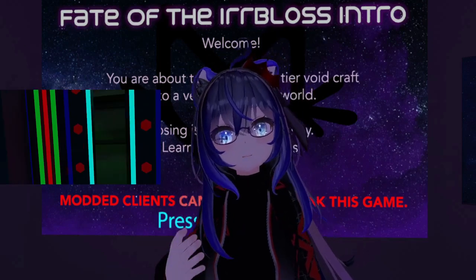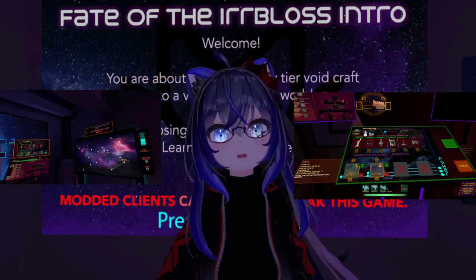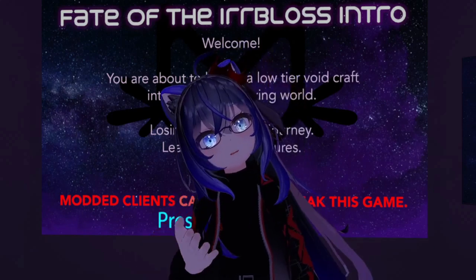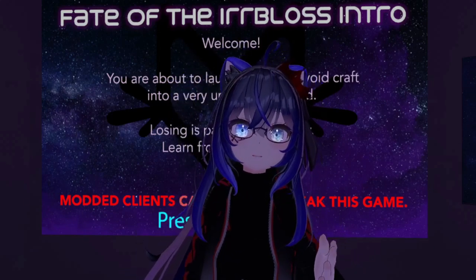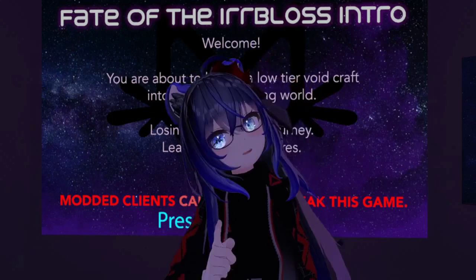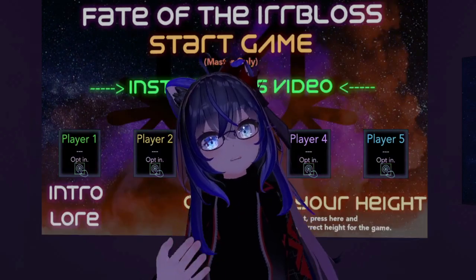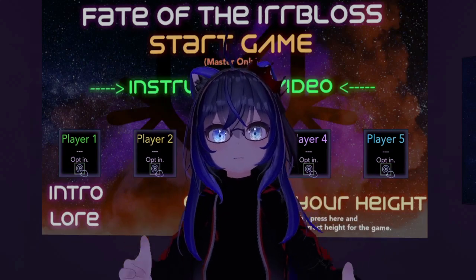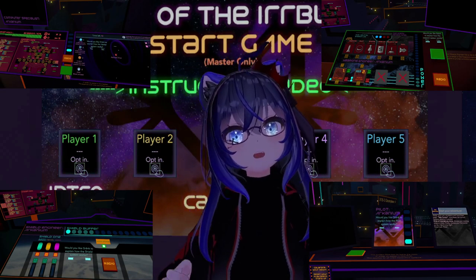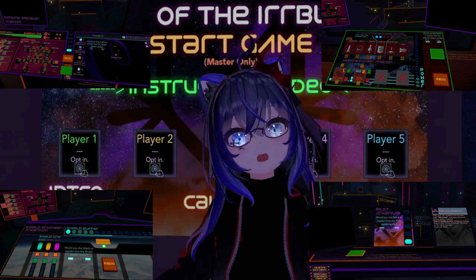Fate of the Aerobloss can be played in both PC VR mode and desktop mode, however there is no support for Quest. The world supports 1-5 people using either PC VR and desktop together, with the world being able to hold a maximum of 10 people. Syrips has made a wonderful instructions video that can be viewed just before you start a game, along with extra tutorials on how to operate each of the main systems. These go over the basics and the good-to-knows on how to play the game.